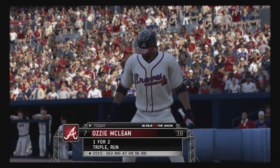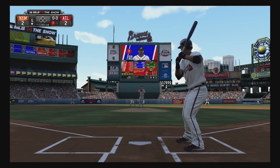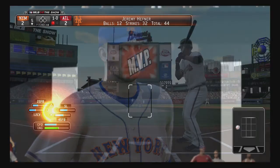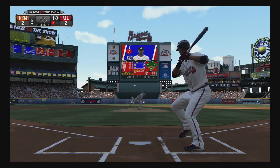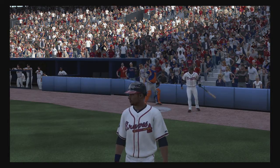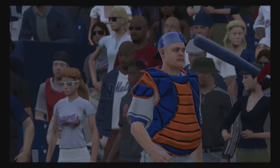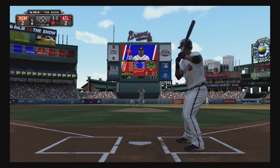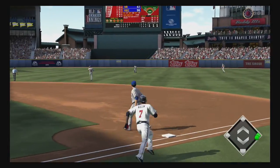Ozzie McLean will dig in — one for two to this point in the ball game. A fastball off the plate away, ball one. The pitch count there — one pitch into his fifth inning of work, not much of a concern. He hasn't had any real overtaxed innings, so he should be fine for the time being. Swing and a ball hit hard on the ground towards second — and that's through for a base hit.